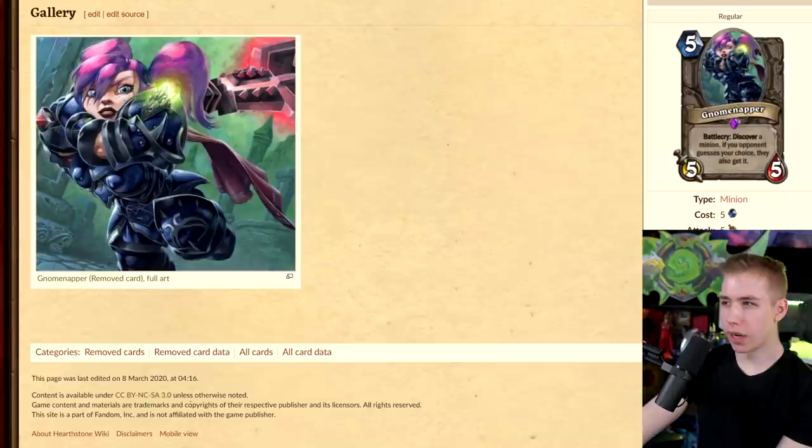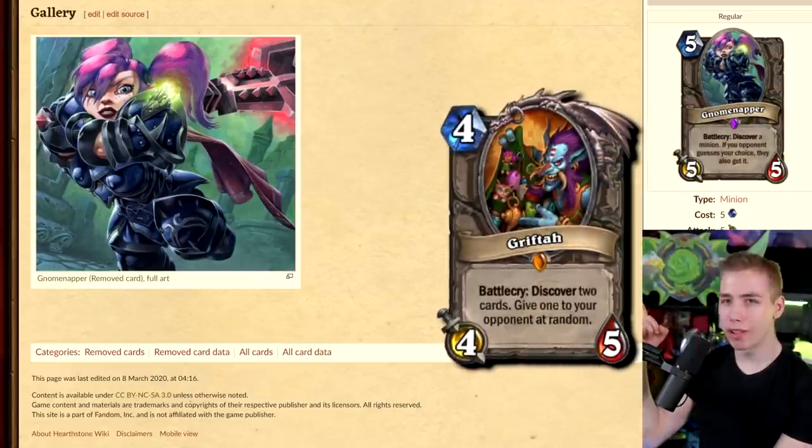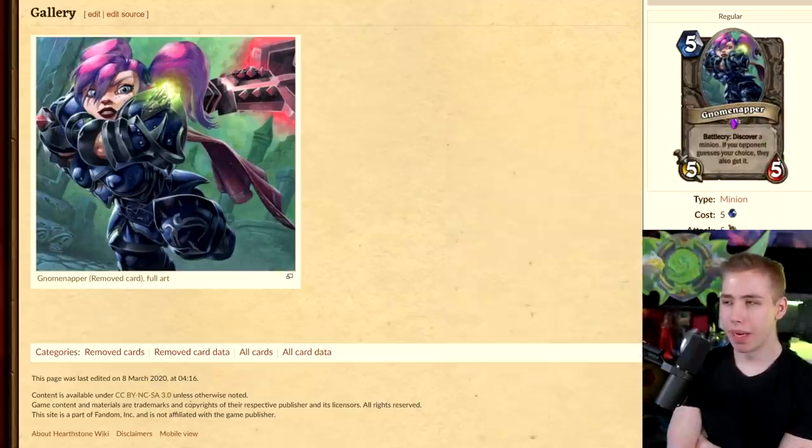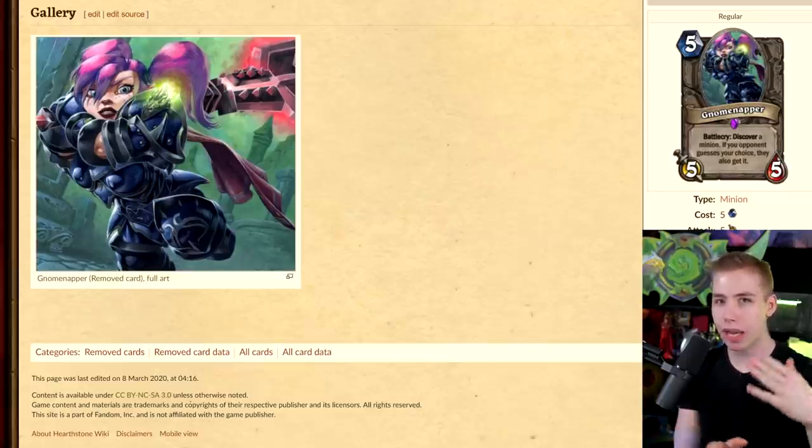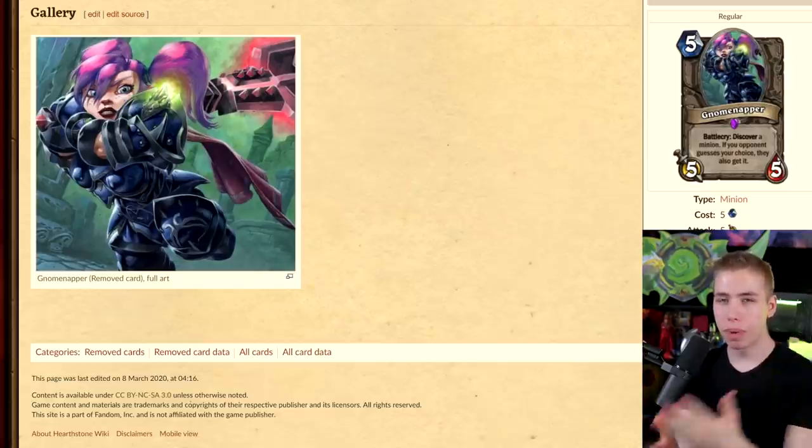Gnome Napper — Battlecry: discover a minion; if your opponent guesses your choice, they also get it. 5-mana 5/5. This sounds like a different version of that meme legendary. I think they didn't make this card happen because it would need your opponent to pay attention during your turn — what happens if I play this card and my opponent is AFK? In Hearthstone I think that wouldn't work, considering we have a turn timer and a pretty bad connection on mobile.